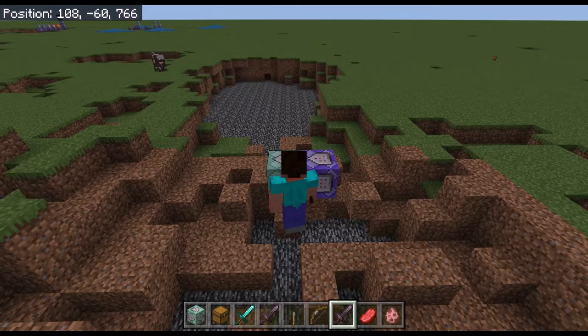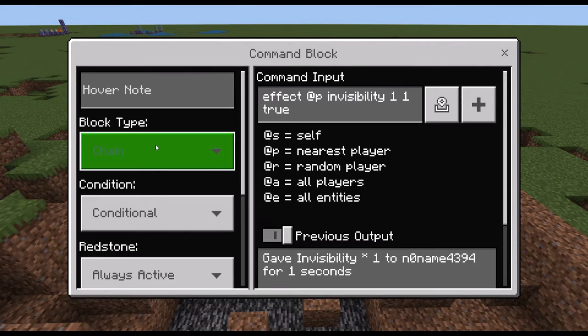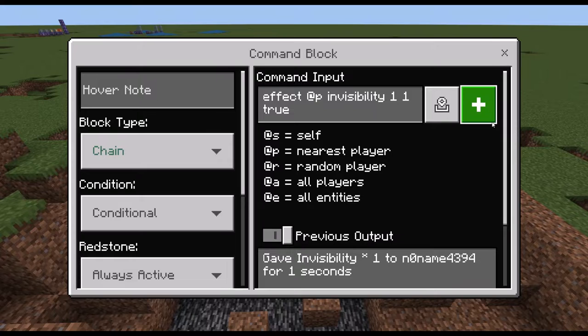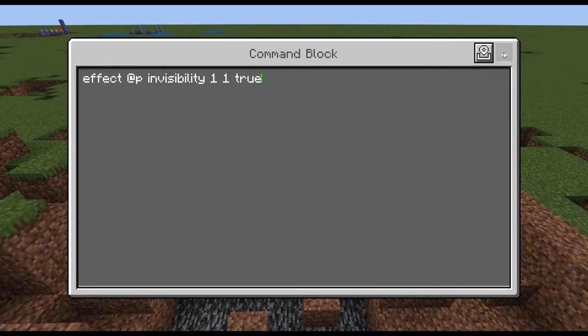I'm sorry, I forgot to show you this command block, but this is very easy. Chain conditional, always active. And this 'true' is optional, but otherwise there will be particles shown, and this is pretty annoying.